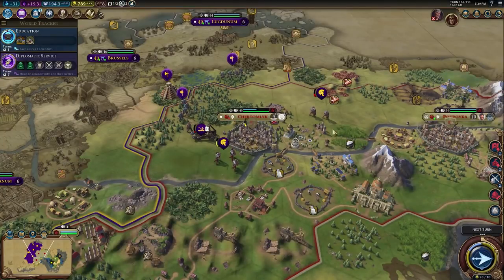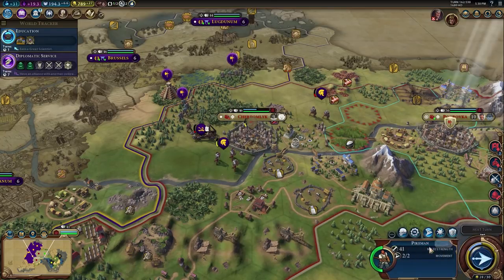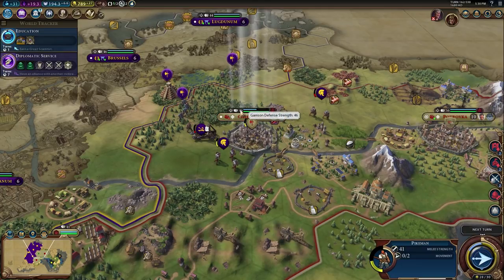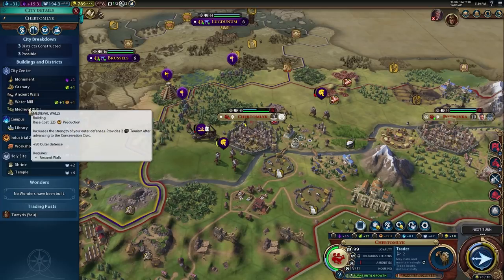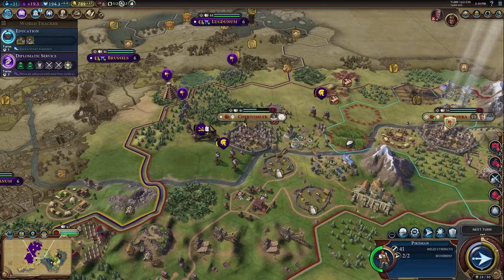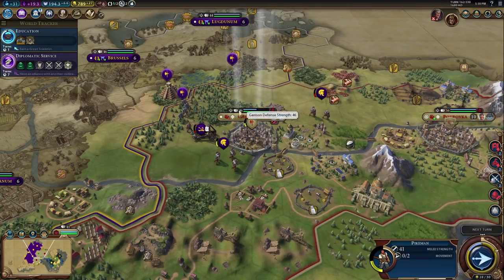One other variable: any injured unit inside your city will drop the garrison defense strength. The game doesn't explicitly tell you this, but if your pikemen is at reduced health with a minus 5 penalty, that's reflected in the garrison defense strength. Take that unit's effective strength of 36, add 2 for ancient walls to get 38, medieval walls 40, plus districts for 42, 44, 46 — you'll see the number has dropped. If you move the pikemen back into the city at full health, the negative 5 goes away and combat strength returns to 51.